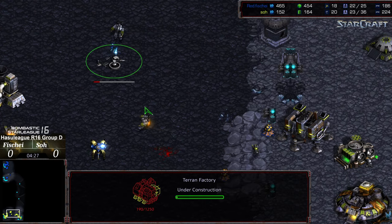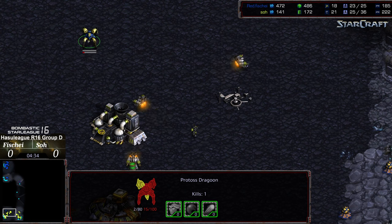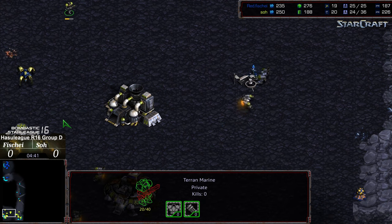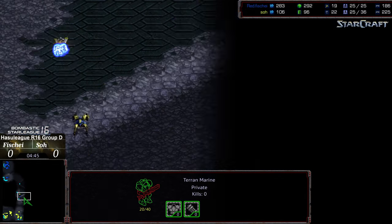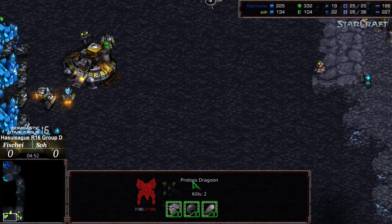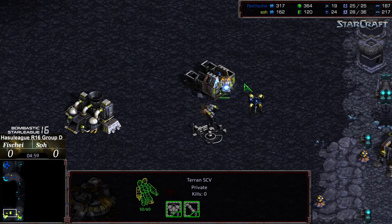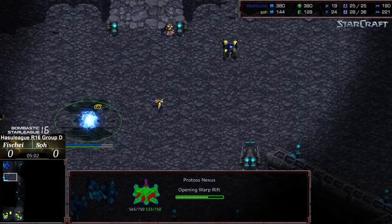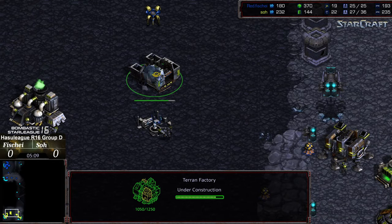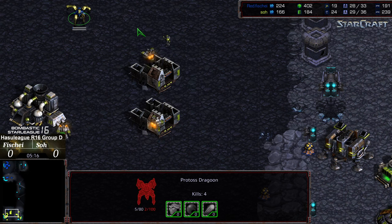Fisheye doing a good job with the zealot finally taken care of, but that dragoon has just a sliver of health left and gets an SCV kill at the very least. Another dragoon was making its way up but got distracted by an SCV, allowing the first dragoon to replenish its shields and get an additional marine kill. It's also going to disrupt the SCV building the factory. Fisheye has a nexus dropped as follow-up with a robotics facility on the way — he's done a fantastic job creating havoc.